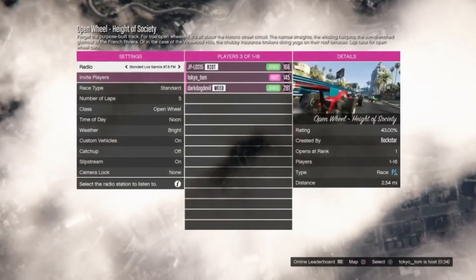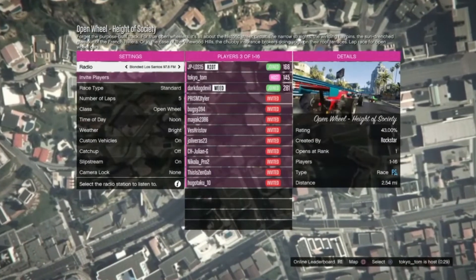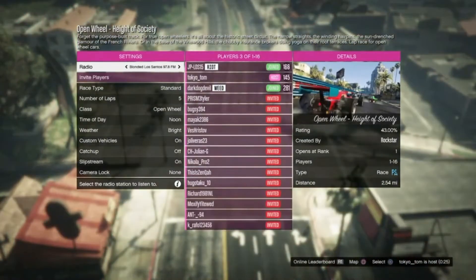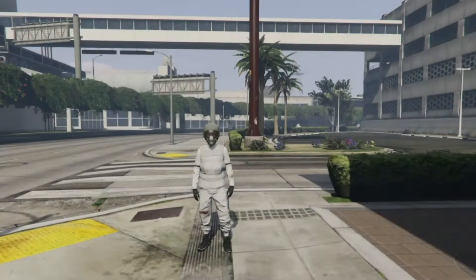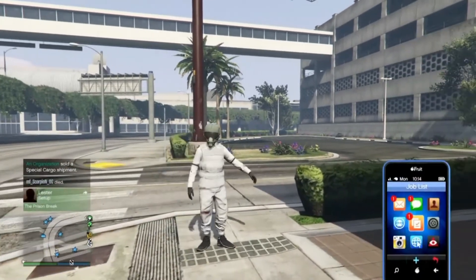Once you are in the job, you just want to quit it. Once you spawn back in, your character will be frozen for a few seconds, then it will start to work.